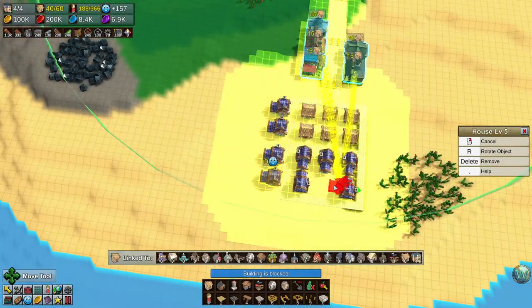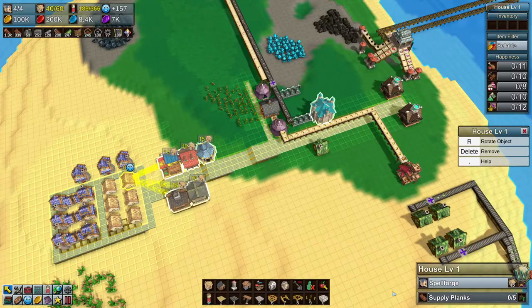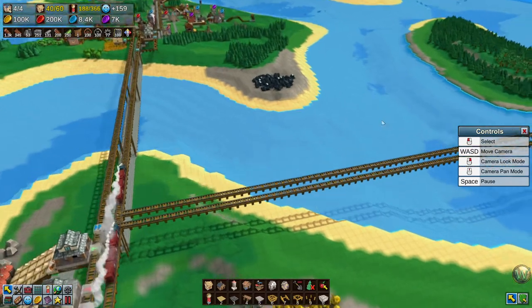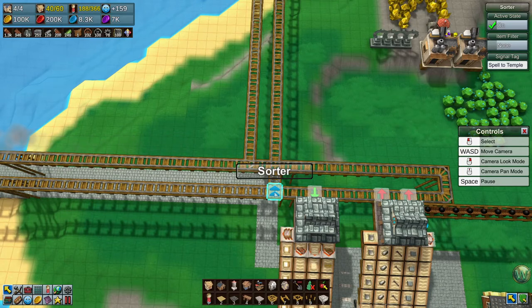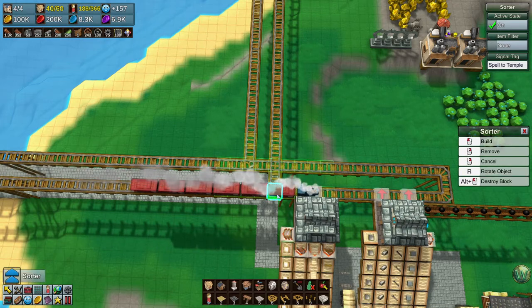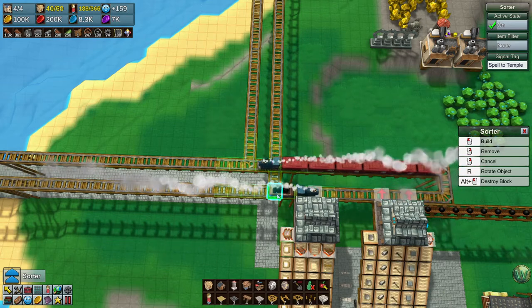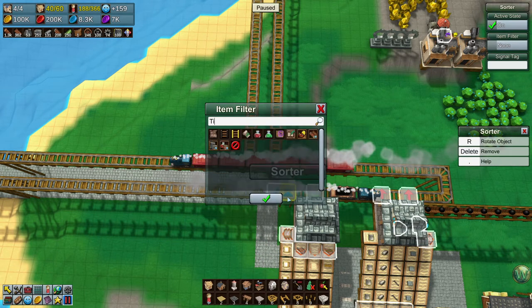I can move that house back into where it belongs. What I actually want to do with this town is deliver the items it needs to upgrade these houses. So we need to supply the planks, and those are being made way over there at Timber-whatever-it's-called. So we also want a sorter here that sends the timber to Temple. Timber to Temple.